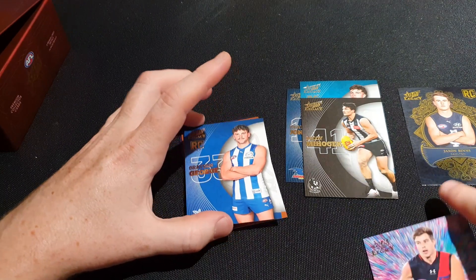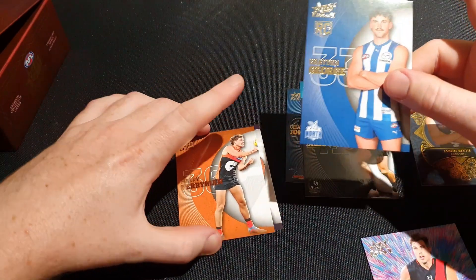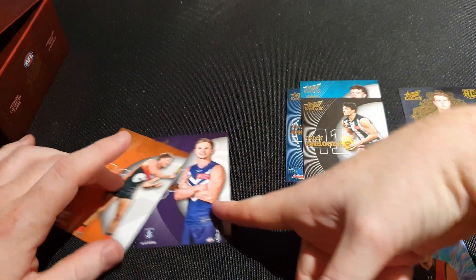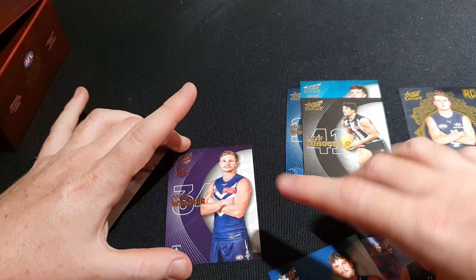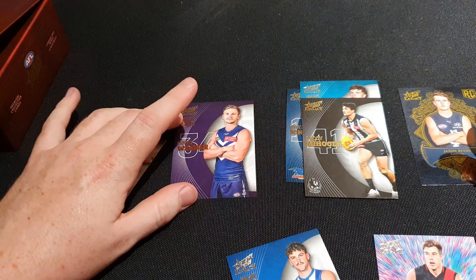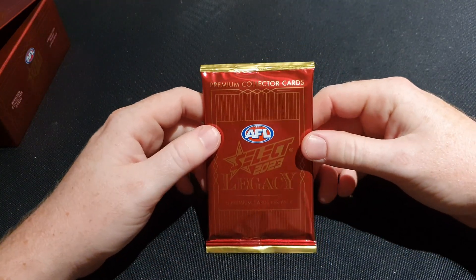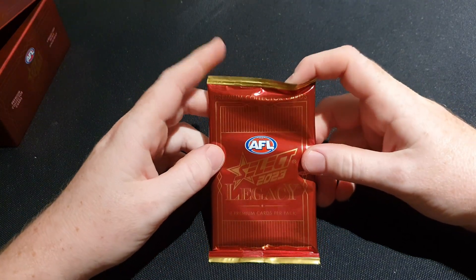We also got Braeden George rookie card, Harry Perryman, and Corey Wagner rookie card - even though he isn't really a rookie as he's played before. So back to that pack - that was the sixth pack, and like I said, every third pack on average we are getting a big feature card.